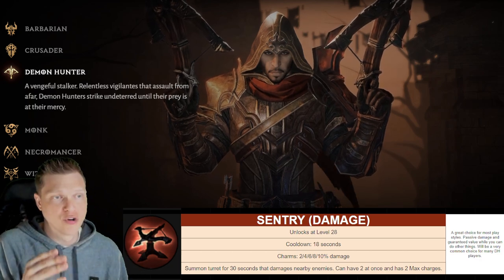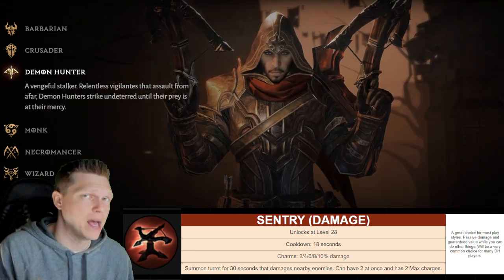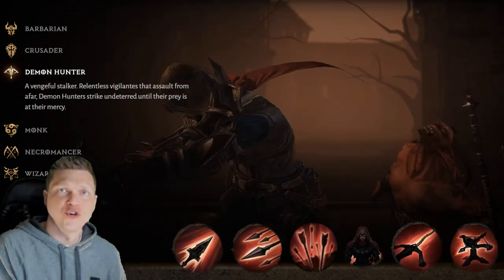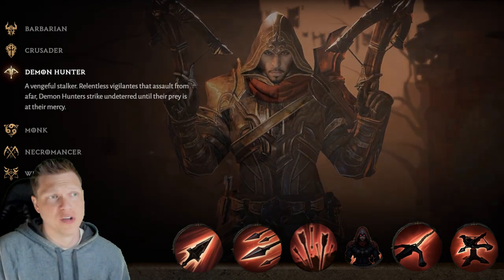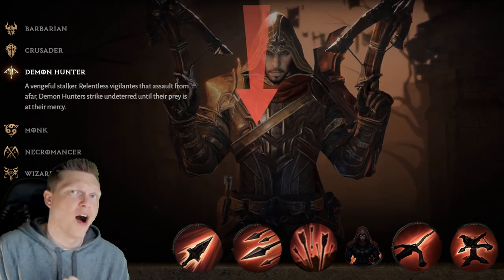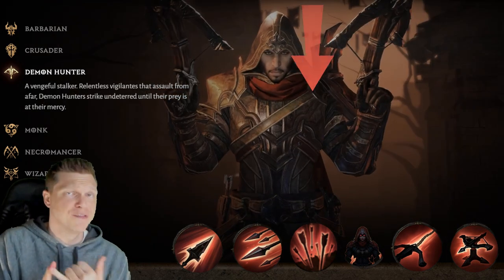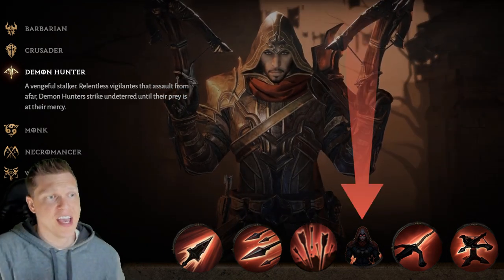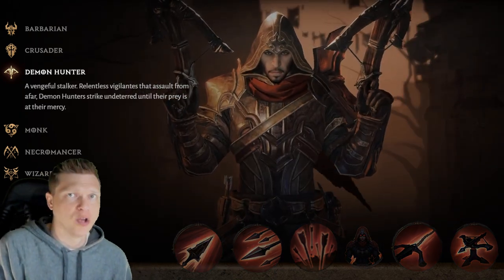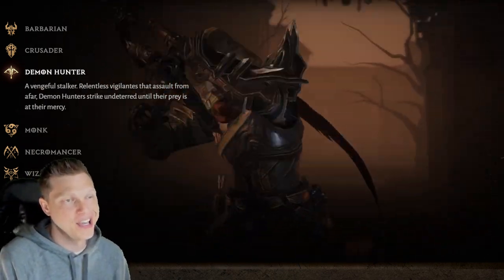So in conclusion, the build I'm probably going to be going with for my journey from 1 to 60 is: Crossbow Shot as your primary, Multi-Shot on slot 1, then Reign of Vengeance, then the buff Vengeance, and for the last flex slot probably Sentry or Daring Swing depending on your playstyle. That is my thoughts on the Demon Hunter for the leveling process and the skills I'm gonna be putting on my bar while I am playing on launch.